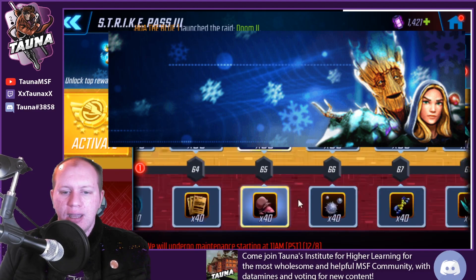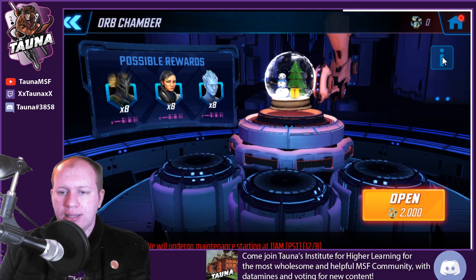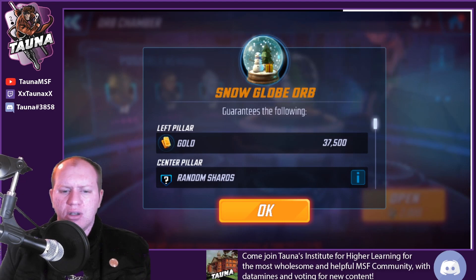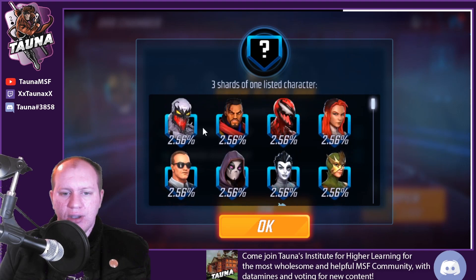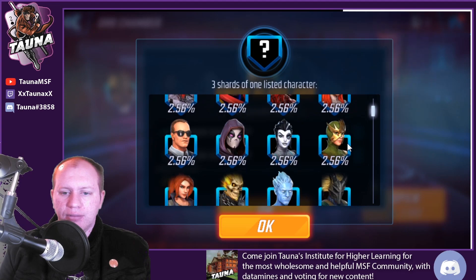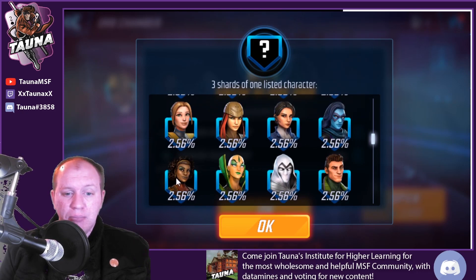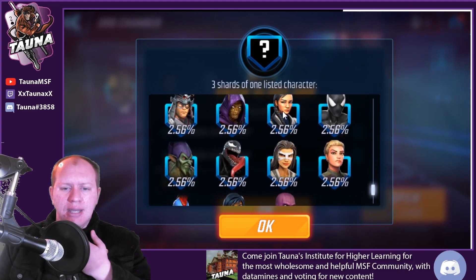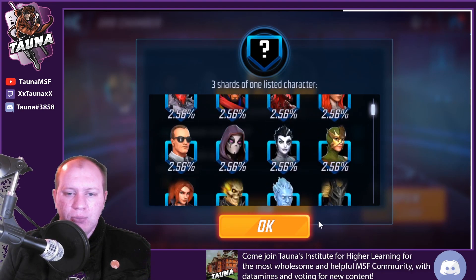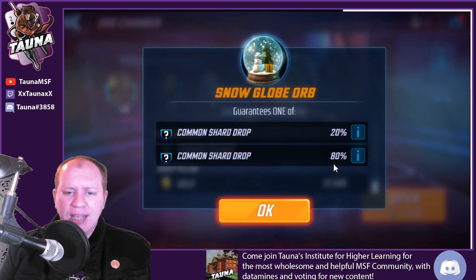You're going to have to complete your dailies to get it, but even looking at the free track, the Snow Globe Orbs are pretty good. The characters within them are similar to Snow Globe Orbs we've had in previous years. They feature some decent characters: you've got Ant-Man, Bishop, Colleen, Deadpool, Electro, Iceman, Kitty, Lady Deathstrike, Maria, Moon Dragon, Misty - a lot of characters released this year. Even Kestrel is here, which is a character a lot of people want.